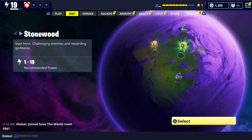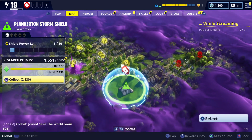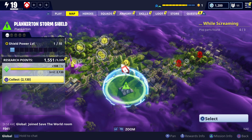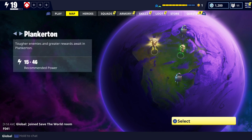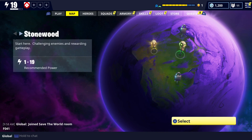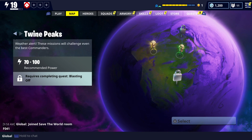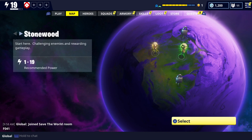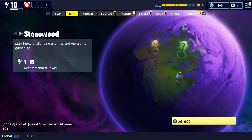In this video I'm going to be showing off the aspect of your shield. You can see Plankerton — the storm shield. There are actually different ones: there'll be Canny Valley, Stonewood, and then one more — Twine Peaks I believe. I'm going to show you the Stonewood. Yes, they are different.